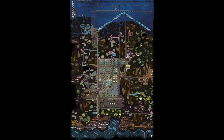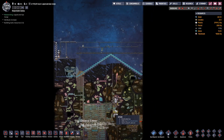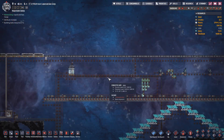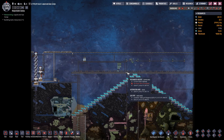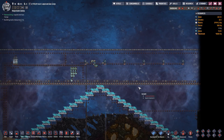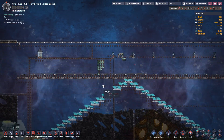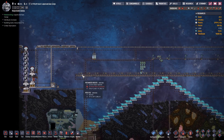Hello guys and welcome back for another episode of Oxygen Not Included. Today, what I'm thinking for this episode will be to move these prunkadors down by two or three tiles, so that we get more regolith accumulation up at the top, which will be better because it's just free regolith.